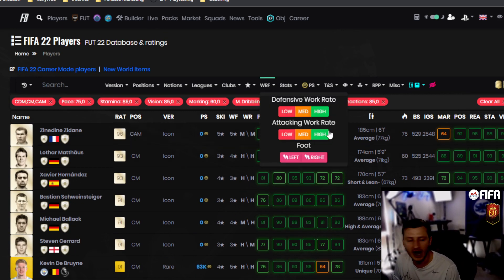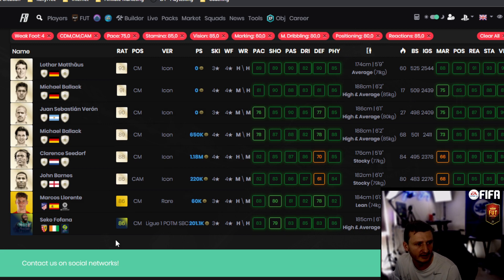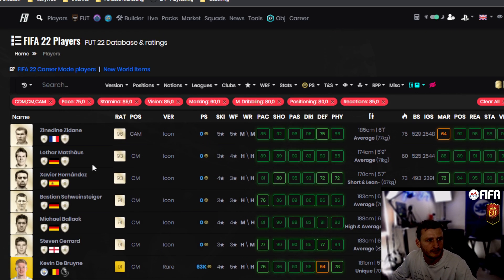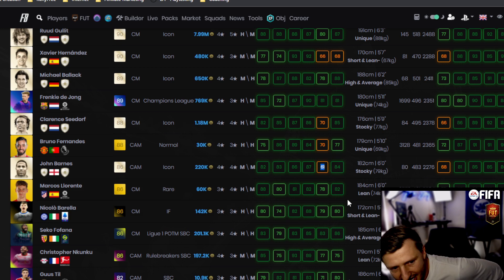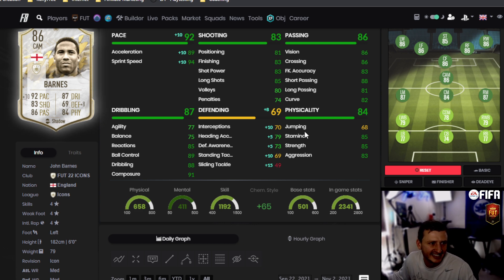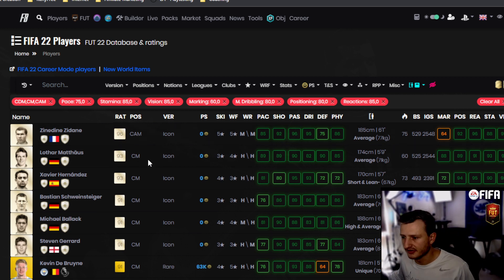With work rates you can filter high/high. I like a four-star weak foot in midfield — that's why I use Fofana. However there aren't enough players to pair so I use Cuckoo as well. Michael Ballack, Xavi, Gullit — all there of course. Even John Barnes shows up except for his defense. These are the kind of interesting connections you find in midfield.